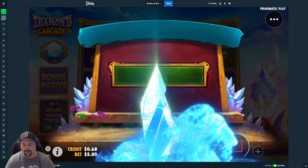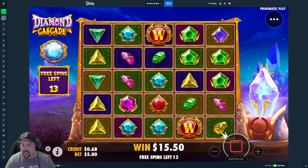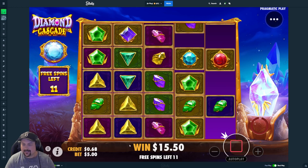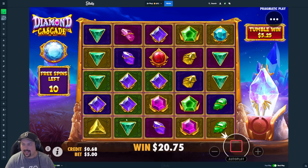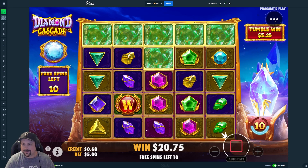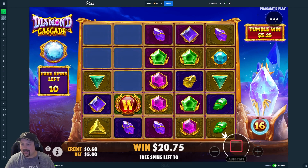No matter what, we got $15 back, so that's grand. So essentially I think you line up the tiles — I feel like a group of them or something. I don't know how it all works, and then they build up a multiplier of some sort. Okay, that's about all I got.